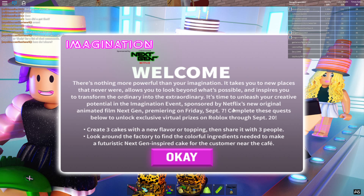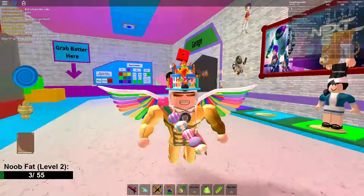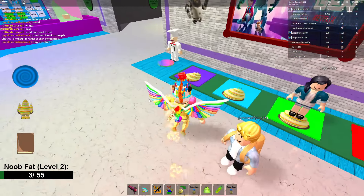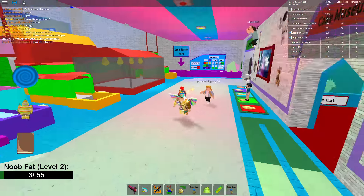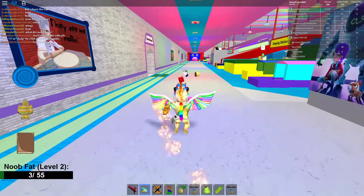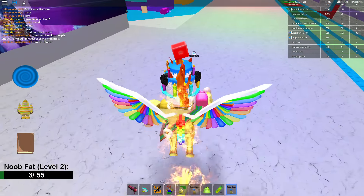Hey guys, we are playing Make a Cake and there's an event. It says welcome but there's nothing more here. I'm gonna show you how to get these beautiful wings. This guy's like, don't touch make cake please.